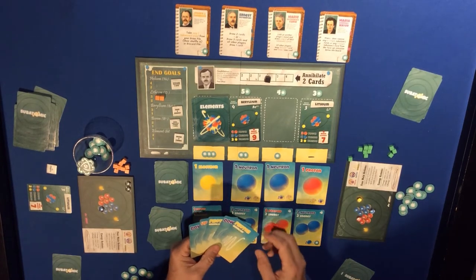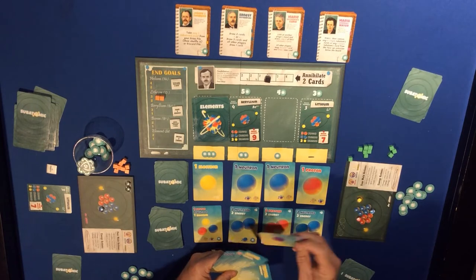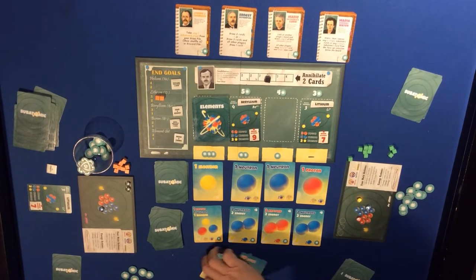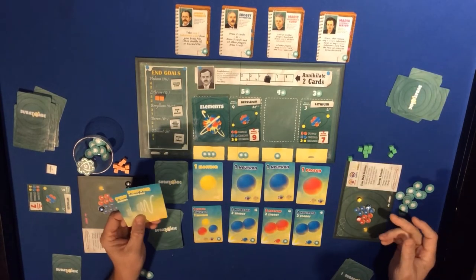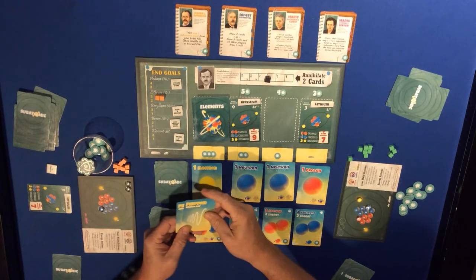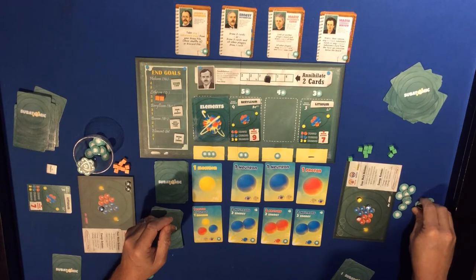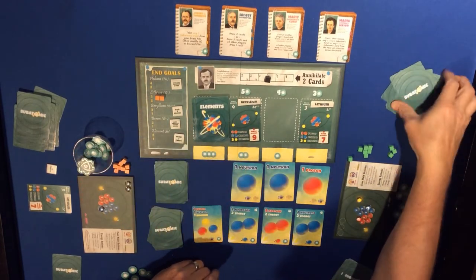Two downs and an up - we need to make more neutrons for the green player, so put that to the neutrons. Two photons make an electron which we don't need, but we can use two photons to make an electron with three energy. That will come in handy later.